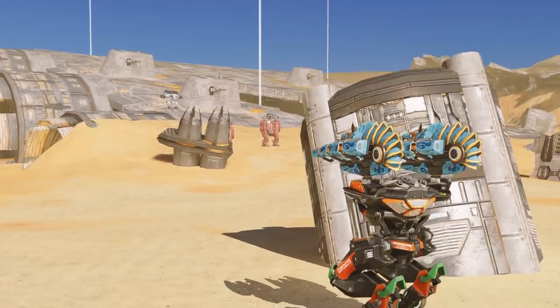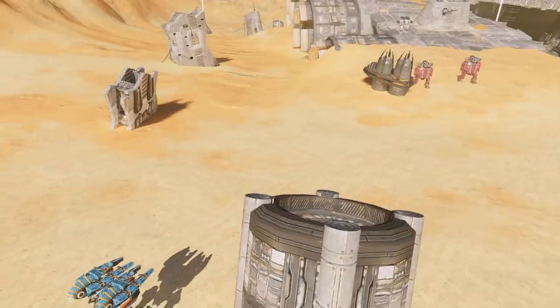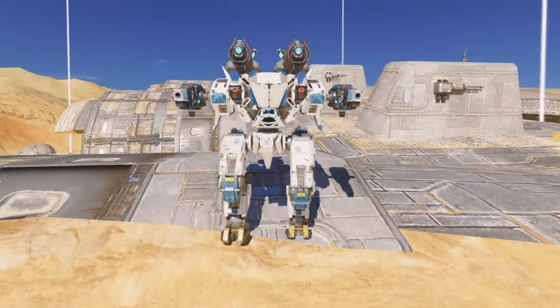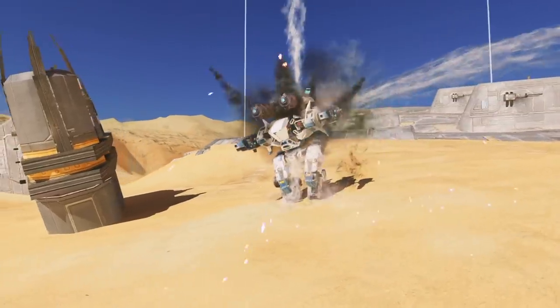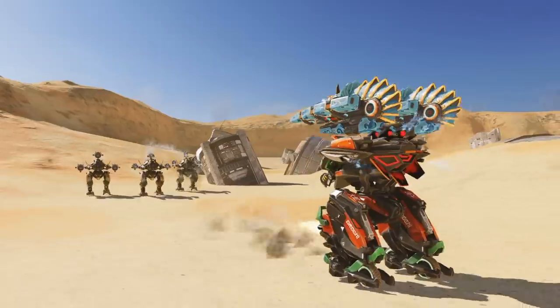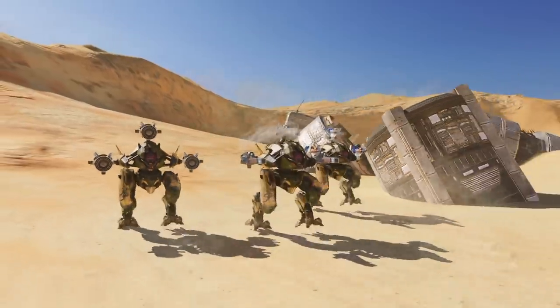Orochi thrives on hit-and-run tactics. Here, for example, it outflanks enemy brawlers to attack Hawk, which just got vulnerable after landing. As the brawlers decide to cover their ally, Orochi rushes through. Once the job is done, it uses the ability again to escape. And look how Orochi's cannon fans against those pursuers. Lesson taken.